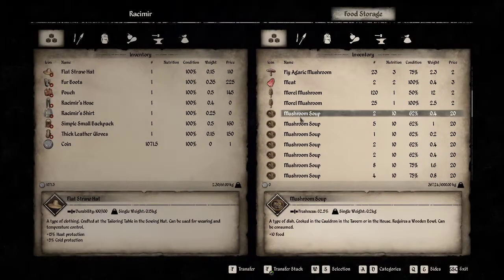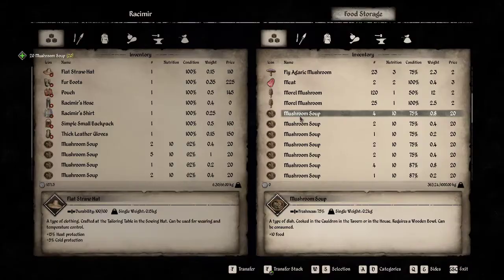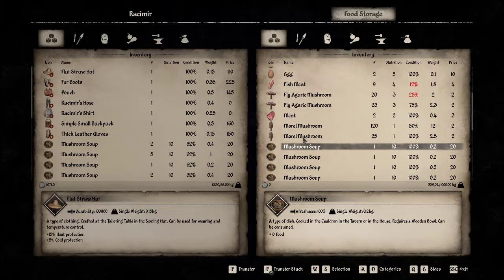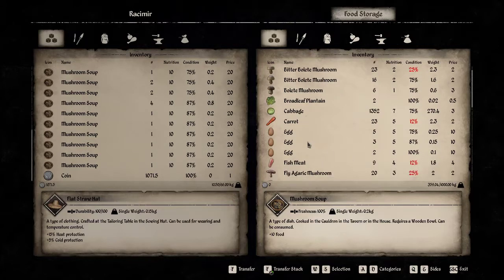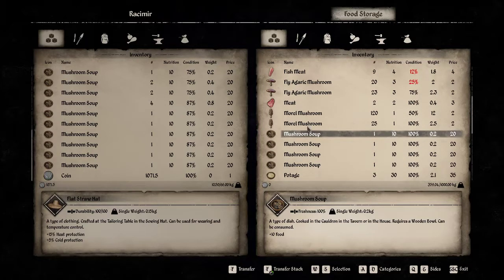Looking at the mushroom soups, we have plenty of them. Let's see how much we can take - probably most of them anyway. At least four, but I think we're all right on mushroom soups. We'll add that to the list of stuff we can sell. Got some eggs coming in. We haven't gotten much fish meat anymore because that's all gone rotten, but that's fine.